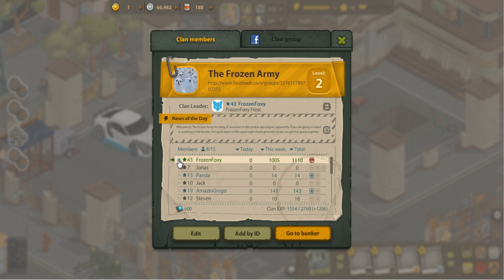Another thing to mention in the clan window is a nice little blue ball that will appear if someone is online. Right now it looks like we have Cheyenne — or Vladimir, he goes by both — who's online. For the moment, we're going to head to the bunker and check that out.